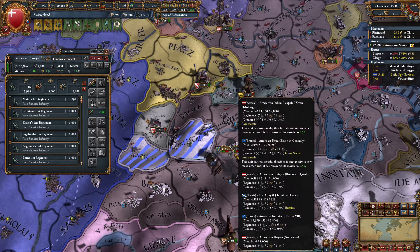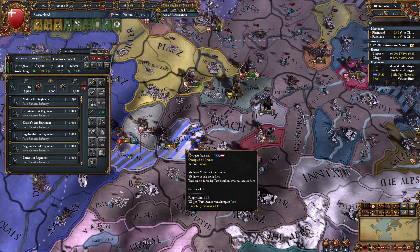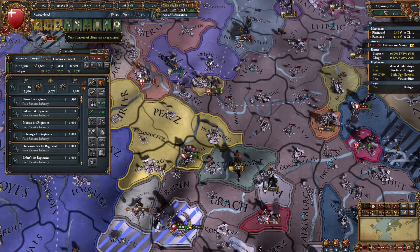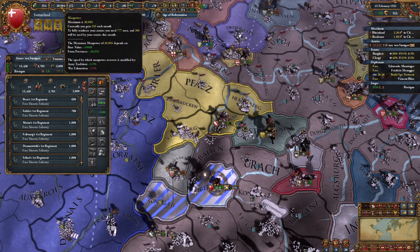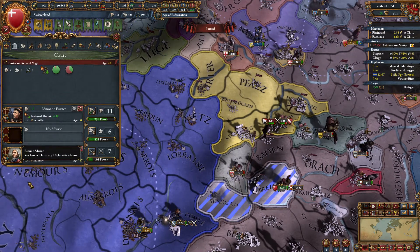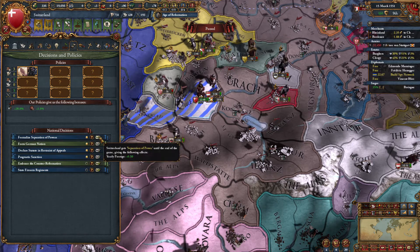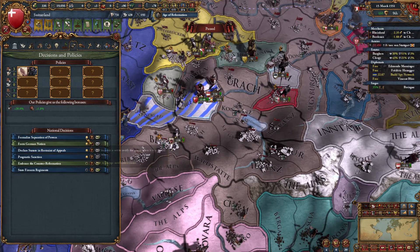Looks like Austria is losing a fight. Nope, they actually ended up pulling it out. Perfect. We will go sit on this fort. Okay, Württemberg, I'll take your rebels off for you. You guys can't be upset, I'm helping with a fort. It is costing us quite a bit of manpower. Looks like one of our advisors just passed away — diplo advisor. Let's go for the diplo rep, make people a little bit happier. Formalize separation of powers gives us fall effect plus 50 prestige. Sure, we'll take the 0.5 prestige a year.